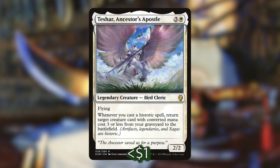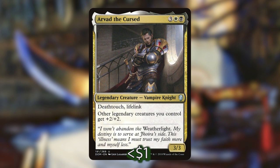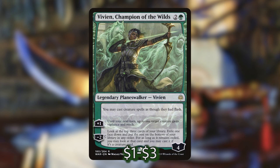Teshar, Ancestor's Apostle, is a 2-2 flyer that says whenever you cast a historic spell — artifacts, legendaries, or sagas — you can return a target creature with converted mana cost 3 or less from your graveyard to the battlefield. Arvad the Cursed is a 3-3 with deathtouch and lifelink, and he also buffs our other legendary creatures by giving them +2/+2. Going back to the fact that Asika gives all our creatures vigilance and turns them into mana dorks, a really powerful effect in this deck is giving our creature spells — or other spells — flash.